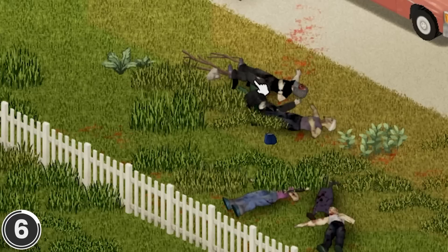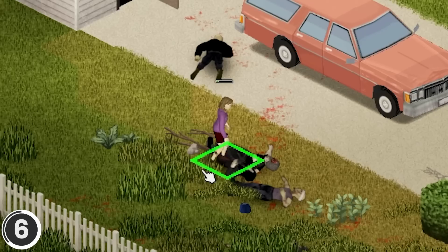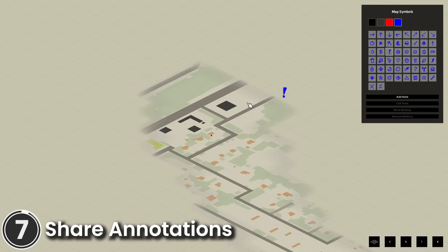Easy Corpse Move. With this mod, you can move corpses more easily. Just right-click and you'll see the Grab Corpse control button. If you are not near a corpse, the box will only be green where you can pick one up. When collecting or dumping corpses, the character will automatically walk to the location. You can press the Sprint button to make it faster.